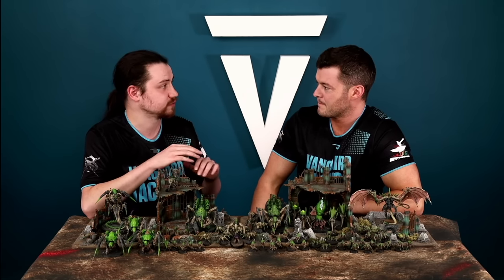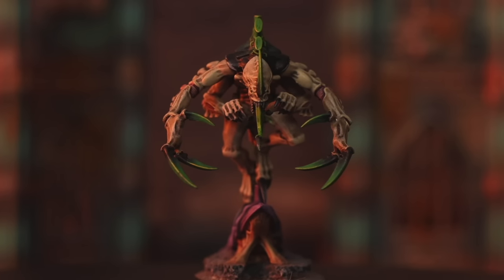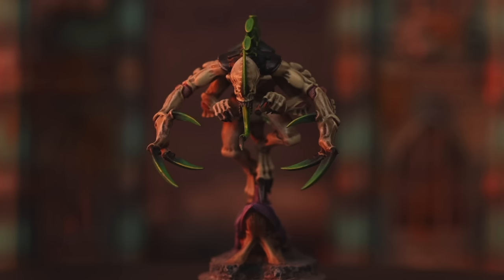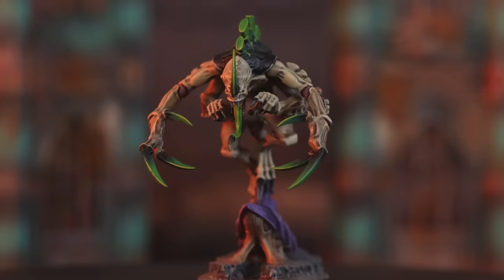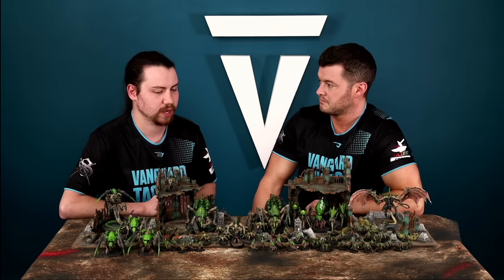The first enhancement is Alien Cunning. After both armies have deployed, you can select up to three Tyranid units and redeploy them. You could put this on a Broodlord, and you can also put units into strategic reserves for free so they can come on later from a board edge. That's really useful after your opponent has deployed — if you've seen a flank is slightly stronger you can tactically redeploy.